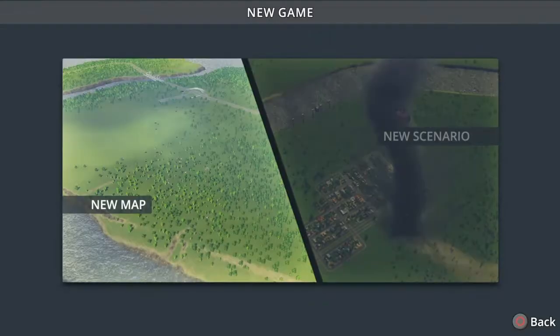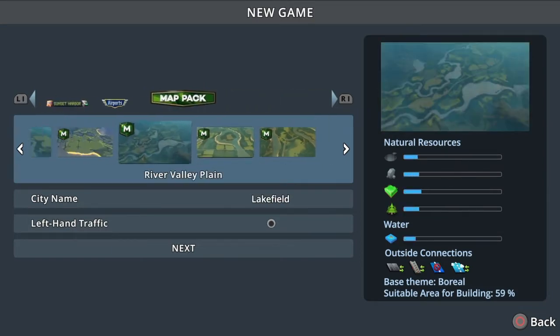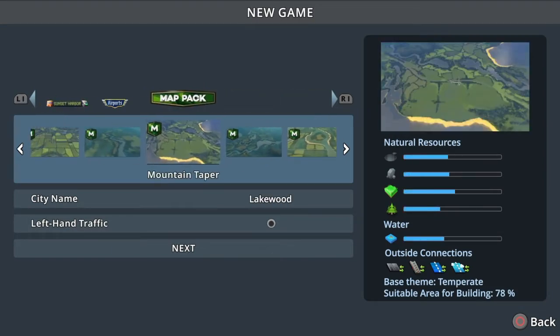Let's start off by selecting the map. We're going to be playing on the Mountain Taper map, which came with the new map pack that was released some time ago. I think it's a really nice and well-balanced map - very console-friendly, because there are other maps that really don't work that well with the nine tiles that we console players are stuck with. I think this is a nice map to start off.